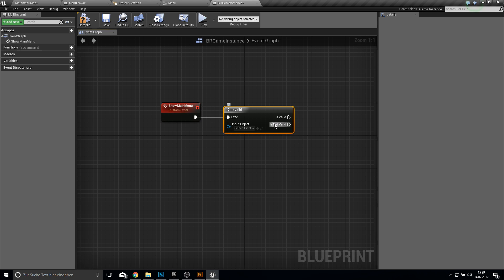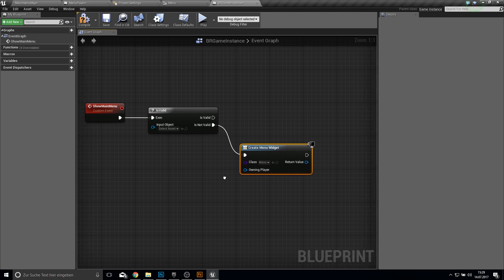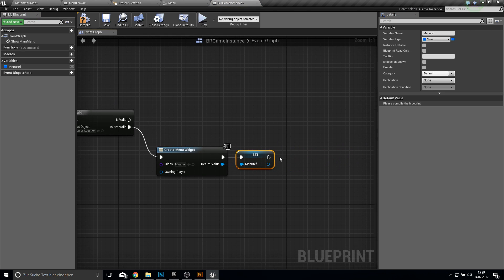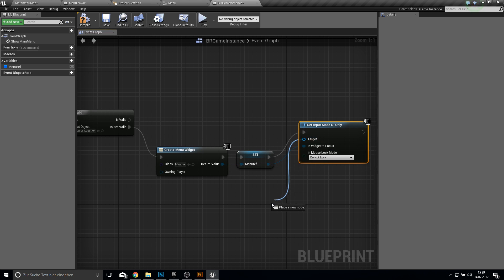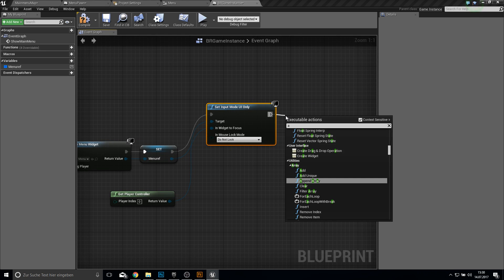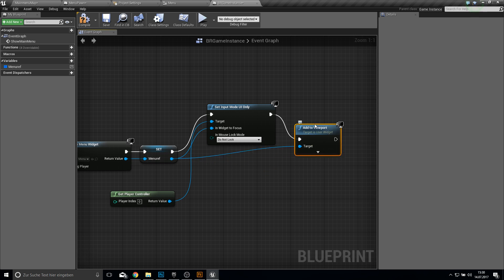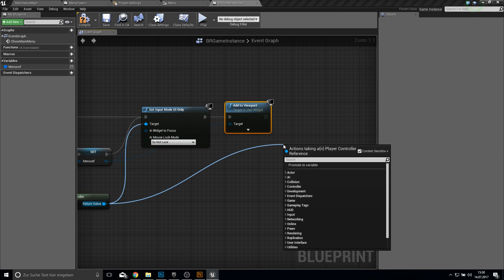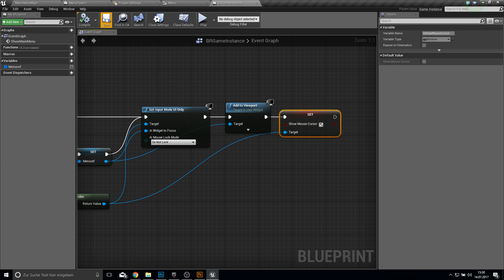The Show Main Menu event checks if it's valid. If not valid, we create the menu widget, promote it to a variable called MenuRef, then set input mode to UI Only, add it to the viewport, and also set Show Mouse Cursor so we can see the mouse. Compile and save. At the beginning, just connect the MenuRef.